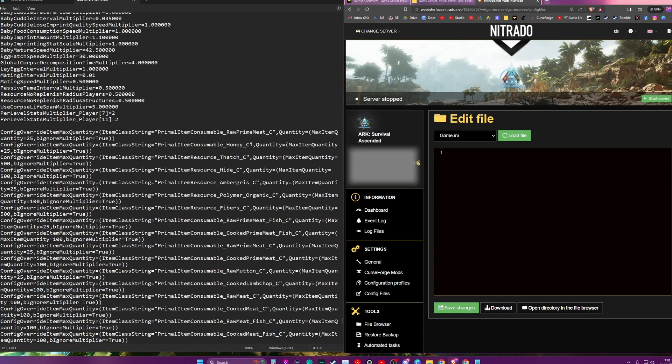I'm indebted to my friend Anandamira for putting this together — it's a bunch of the different items in the game that by default don't stack or don't stack very high. She put together the coding to make those things stack. Prime meat and honey stack up to 25, thatch and hide stack up to 500, organic polymer stacks up to 100, and lightweight things generally stack up to 500 to save space. This is not a stacking mod — you can change your stack sizes just using your server INI.